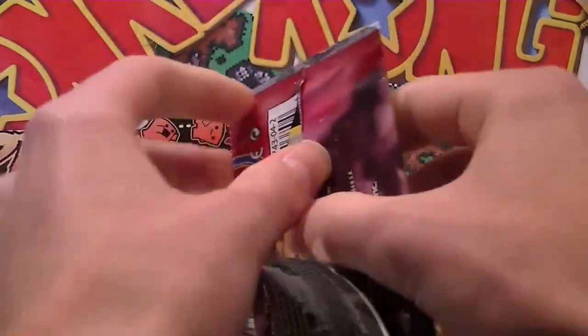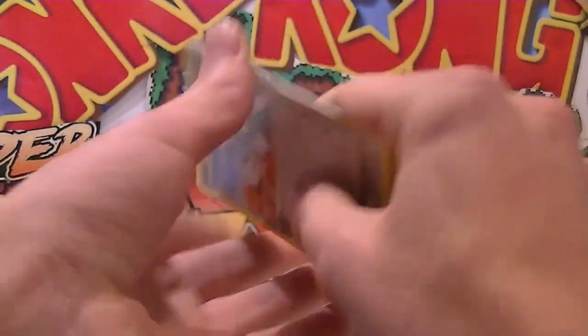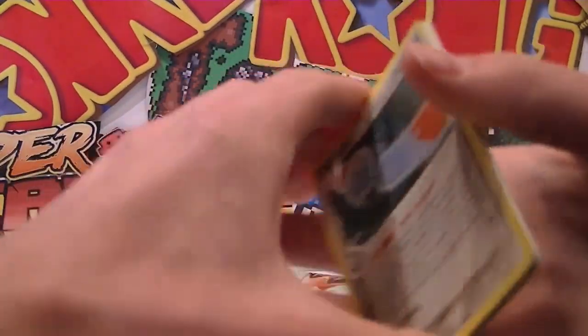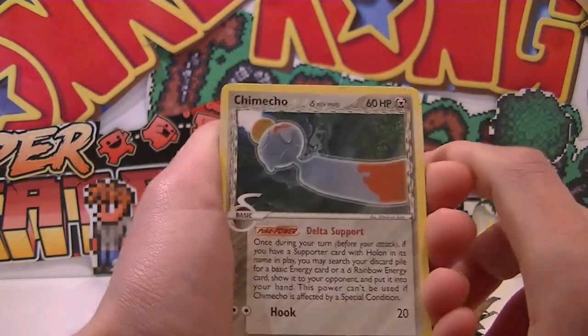A lot of my Delta Species, as you guys know, we pulled just an amazing one. I think it was the Credili reverse that looked really sick last time. Anyway, if you didn't see that part, make sure you go there — click that one first, that annotation will take you back.